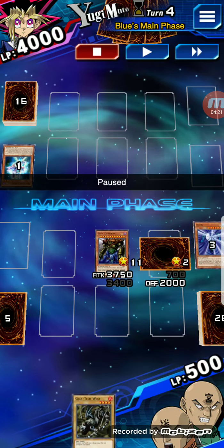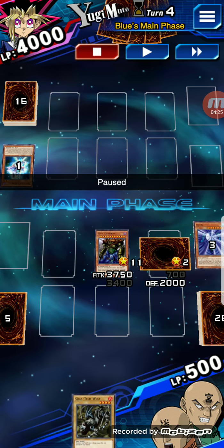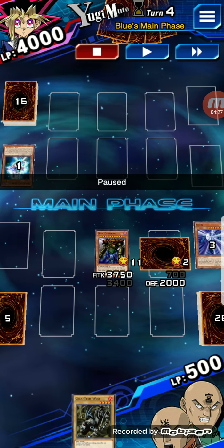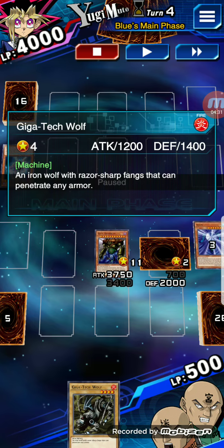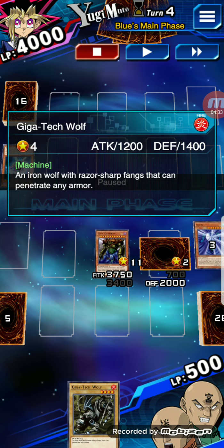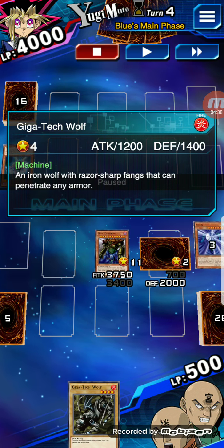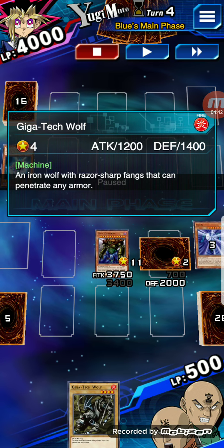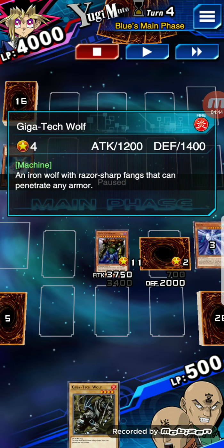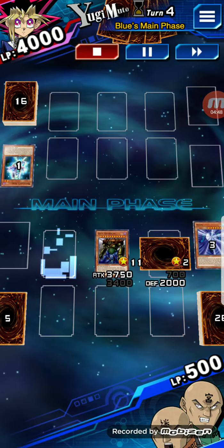Even though he drew his card, he skipped his turn because I think he realized defeat was inevitable. I drew Giga Tech Wolf, which is one of the two required for Labyrinth Tank — something that the Paradox Brothers also use. Labyrinth Tank, I believe, is a seven-star, and it has 2,400 attack and 2,400 defense.